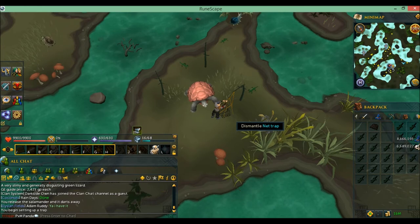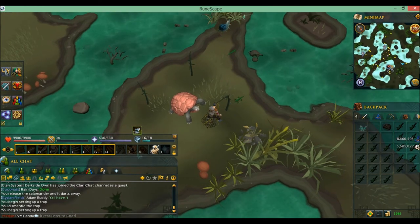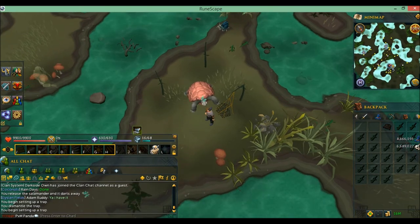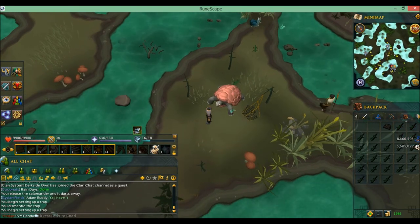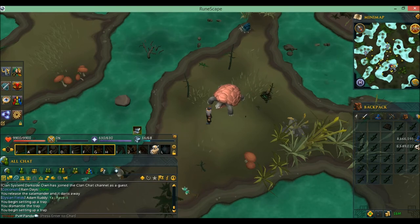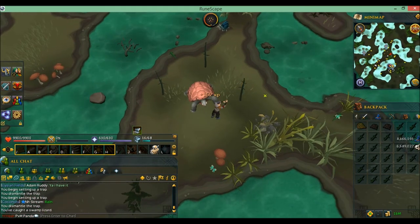Here I'm going to show you an example of how it's done. Right there — you just wait for the lizard to come through. See that, right there — you check the net trap, and there you go, you got a lizard.